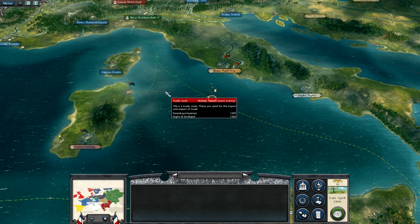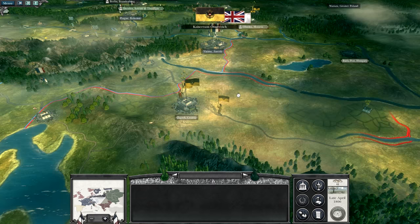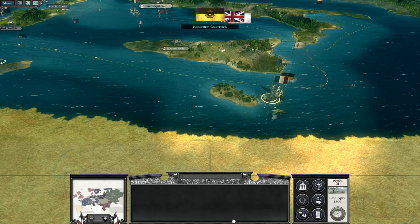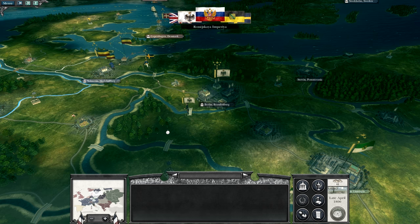The Sardinians are trading with Great Britain and the Russians — they're breaking our blockade! Bastards. We will have to redraw, and that means I lose money. The Austrians are pulling more troops to the bridge, so we're going to have to attack the bridge. There is nothing for it really.